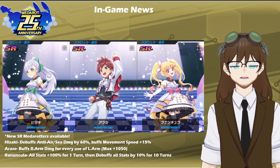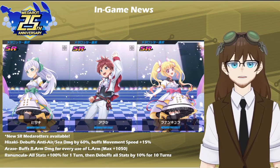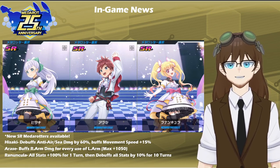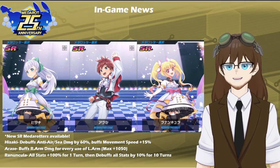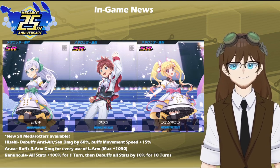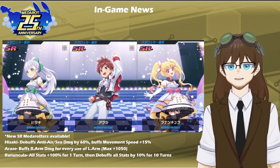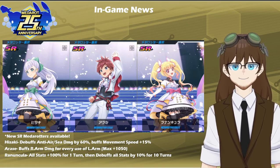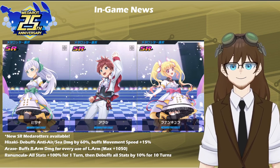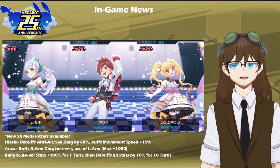Starting with the new skills — I believe these three are going to be very dangerous if used correctly, especially in PPP or even in certain Super Invasion EX Trials. Hisaki will debuff anti-air and anti-sea weaknesses by 60%, as well as buffing movement speed by about 15%. Even though this may sound super niche at first, if you're using someone who specializes in a Flight Leg or a Sea Leg, this can definitely come in handy, as a notable 60% damage reduction will keep anti-air and anti-sea weaknesses at bay — painful, but not as catastrophically crippling as they normally are against those respective leg types.